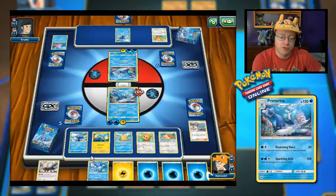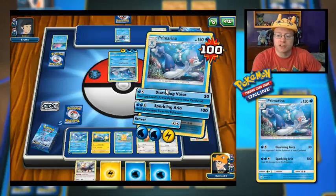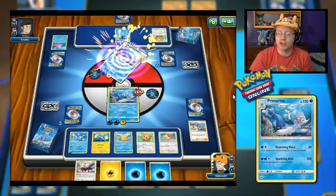So we are taking some damage here. I'm going to evolve Brionne and add an energy to it as Primarina stays in the active spot. There's a slight risk, but I'm going to go with the Disarming Voice — minimal damage, but if we can get the confusion on this thing, that will stall things out a little bit and keep our Primarina in play.